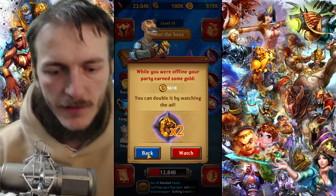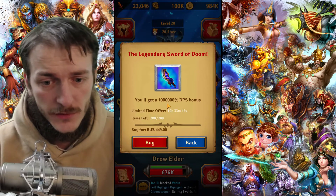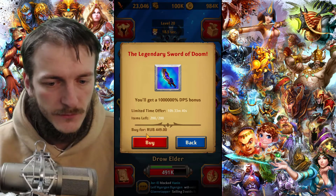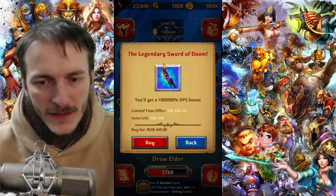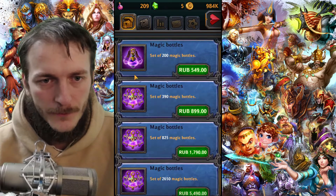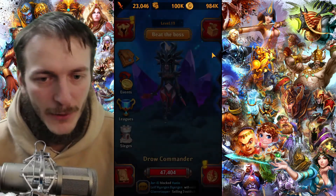The last artifact that will be promoted to you by the game is Legendary Sword of Doom, which gives a certain DPS bonus. But it's actually a very small DPS bonus, so don't buy it — it's not worth it. Only if you're a collector or want to support the developers, but even then it's better to support them by buying something else like potions.